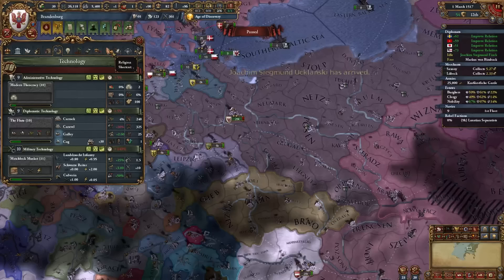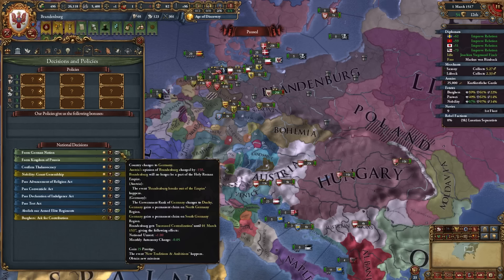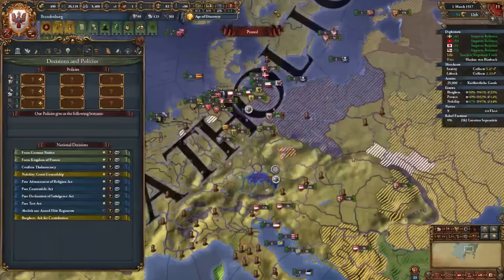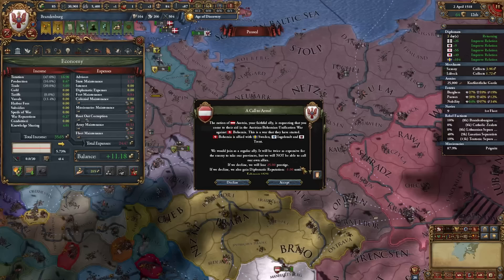The Protestant Reformation finally spawned in Landshut. We're joining — losing 100 prestige but gaining a ton of money. I need to be Protestant, Reformed, Hussite, or Anglican to form Prussia. Admin tech 10 is our next target.